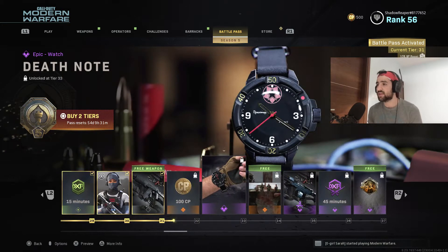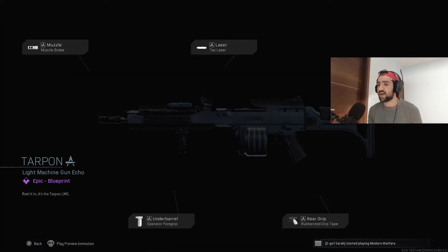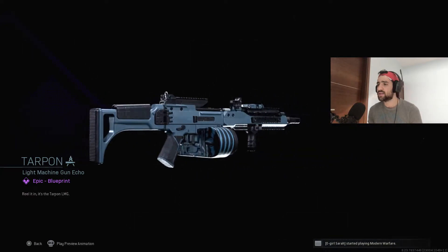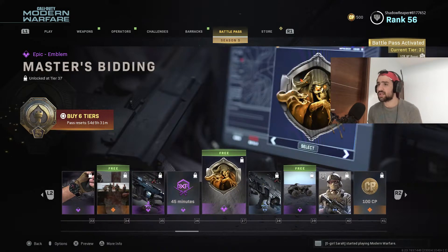We got more car points, a Death Note watch over here, and a brand new LMG blueprint called the Kampoon. I think this is the Holger 26 blueprint — a multiple weapon XP token, a master find emblem, and another blueprint. As you can see it's nothing too special, just a plain black AUG blueprint.